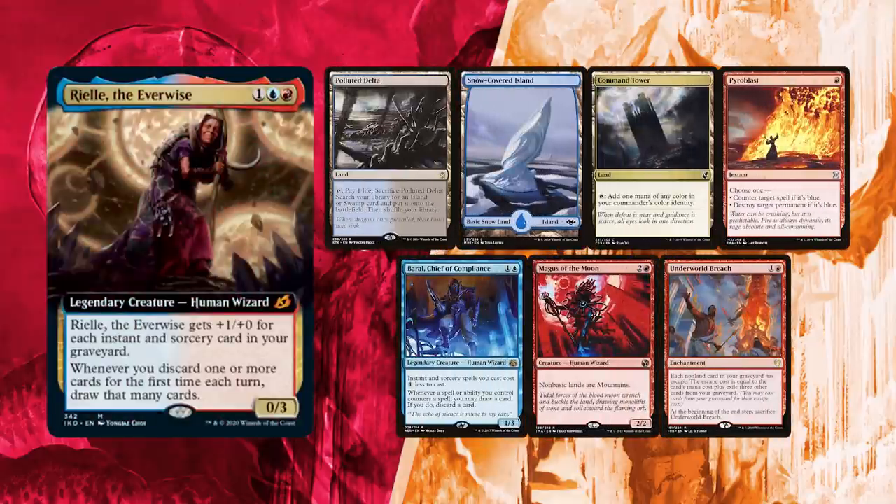Luiz's hand is a tad slow due to having no ramp or card draw! Baral does act somewhat as ramp though. He has Pyroblast for interaction, Magus of the Moon to hate on the other players' mana base, and Underworld Reach to either combo out or storm out of his wheels and card draw! His lands are Polluted Delta, Island, and Command Tower. Time to get this show going!